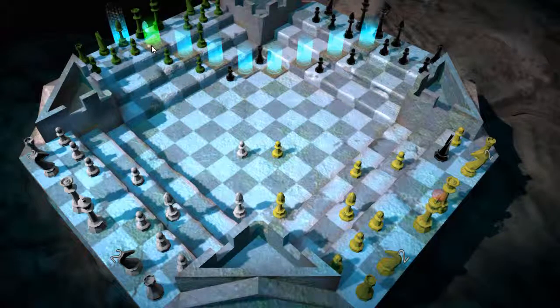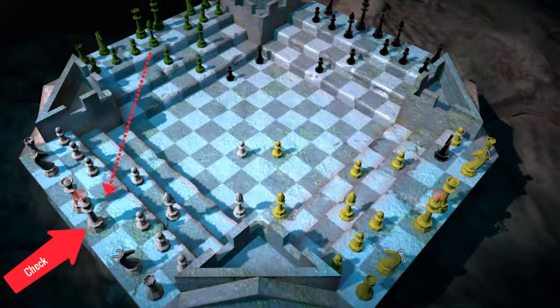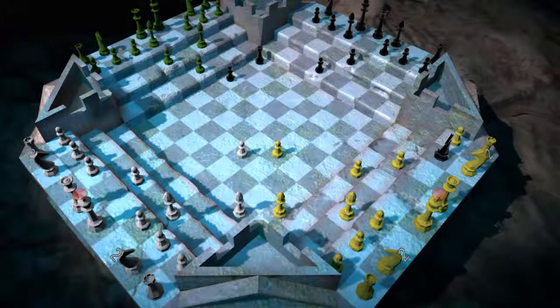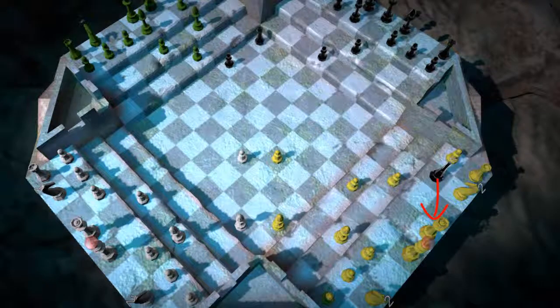Then, by simply moving the Green Bishop out and putting the White King in check also, it's now threatening 3 pieces and creating what we call a 3 into 2. The White opponent has no choice but to get both Kings out of check with its 2 moves, therefore leaving the Black Knight the opportunity to take out the Yellow Queen.